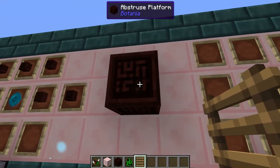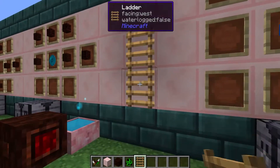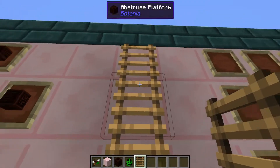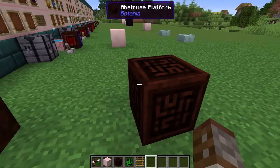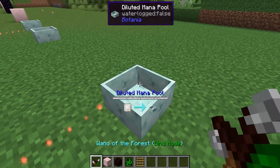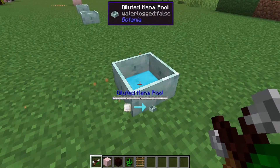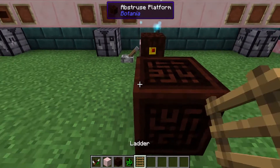You can also apply thin blocks to it — like a ladder — for decorative purposes, though it won't actually act as a climbable ladder. One of the cool things about the abstruse platform is that mana bursts can actually phase through it. As you can see, we've got no mana in this diluted mana pool, but when we fire a pulse it will go directly through the abstruse platform block and then enter the pool.